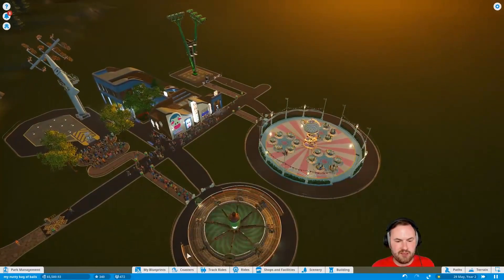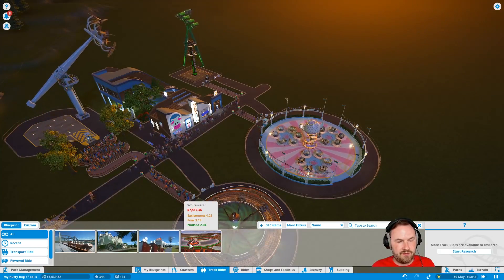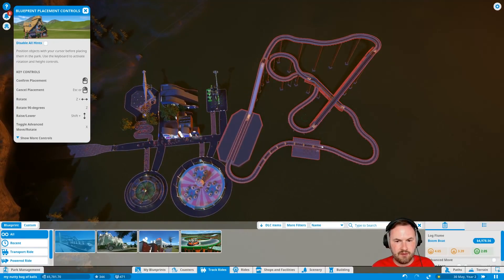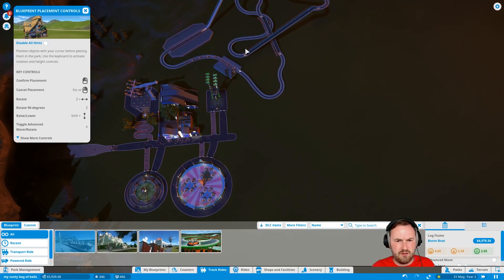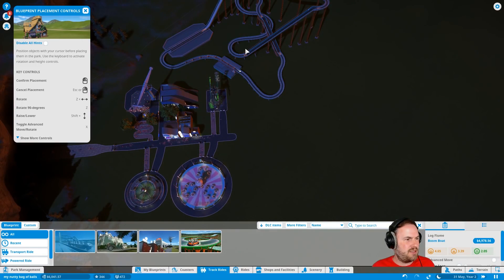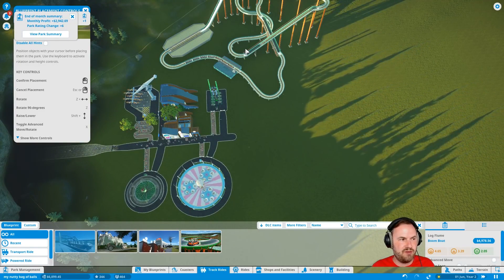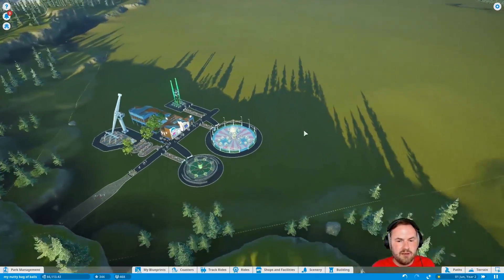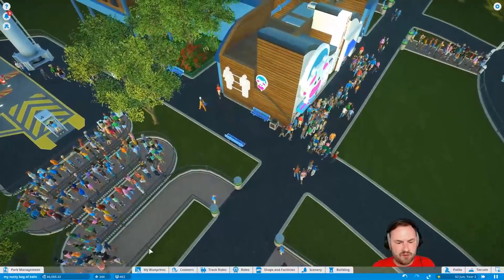I can't add more rides now. Can I maybe add a track ride? Boom Boom Boat. I can afford Boom Boom Boat. Who isn't happy with four rides? Make it so all the rides are free but they have to pay five bucks to poop. I don't know how to do that. So I can build Boom Boom Boat if I want to. Boom Boom Boat could be a thing.